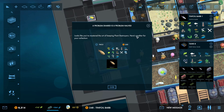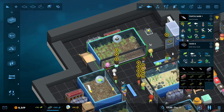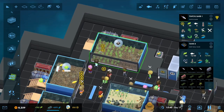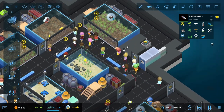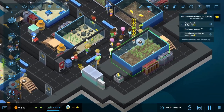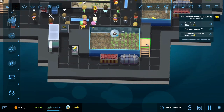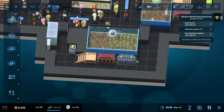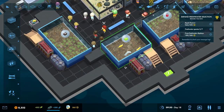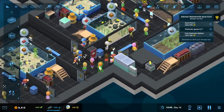There we go. Looks like you've mastered the art of keeping plant destroyers - here's another one for your collection, the Pacu. They need a 2x2 and the rest is just plants that they can destroy. We'll see how they go - they should be fine for all intents and purposes. Since their food is on the other side I'm going to move things over there. That should be fine - there's a little bit of staff access over there.